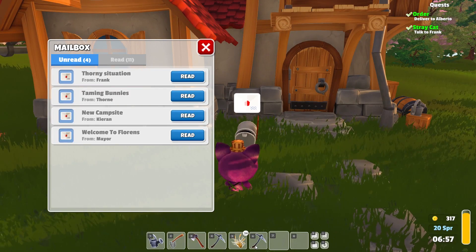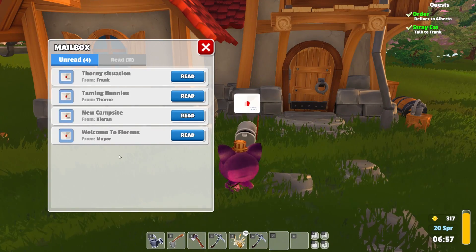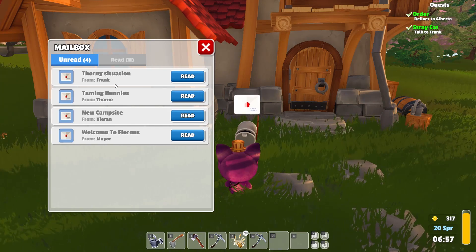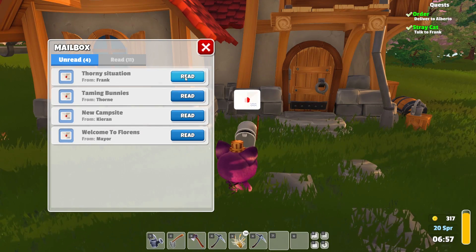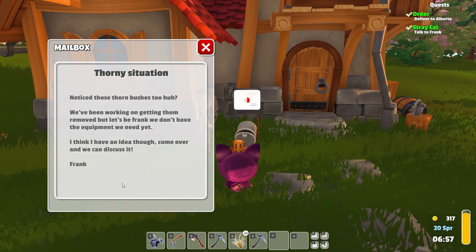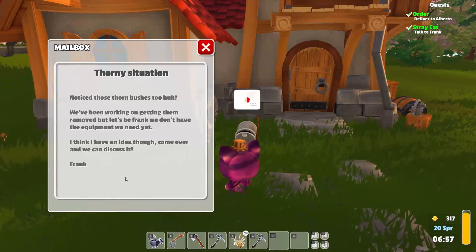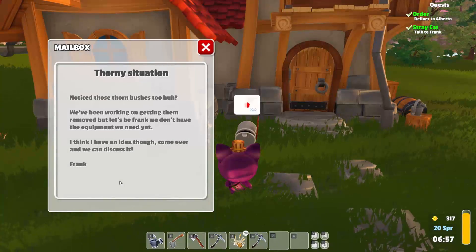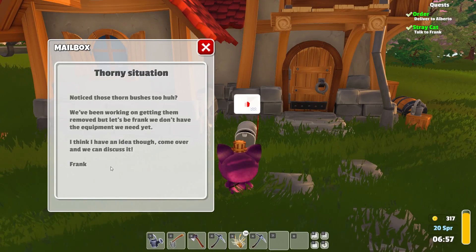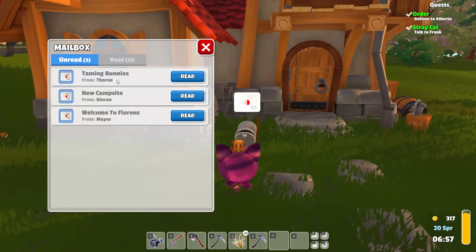Is that the exact same pickaxe that we already made? That's a little bit unfortunate. Well, Beltran is the blacksmith in town, so it's nice to know that he'll give us a couple of tools. Now we have another letter — a thorny situation from Frank. I wonder if this is about those thorn bushes we saw in the middle of the world. He says they've been working on getting them removed, but they don't have the equipment yet. Come over and we can discuss it — from Frank yet again. We're going to have quite a bit to talk to Frank about.